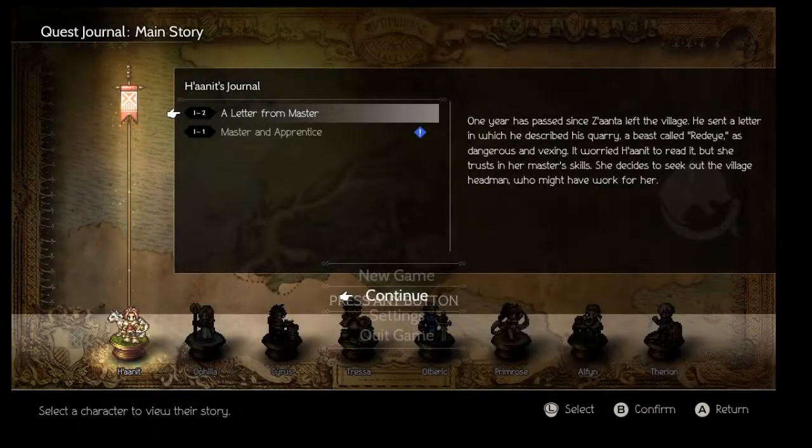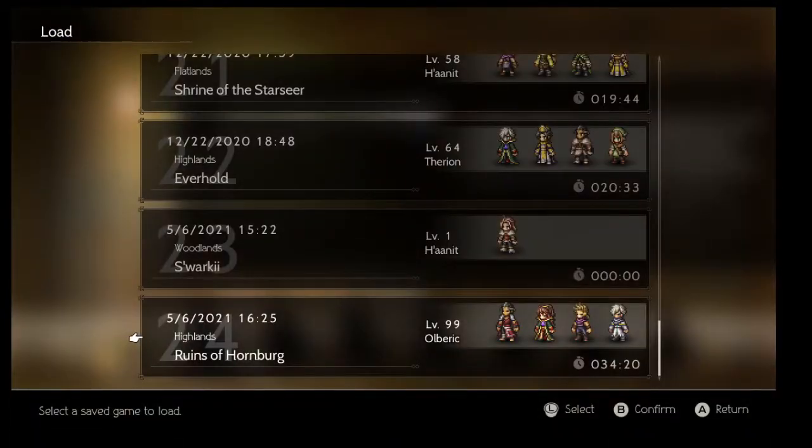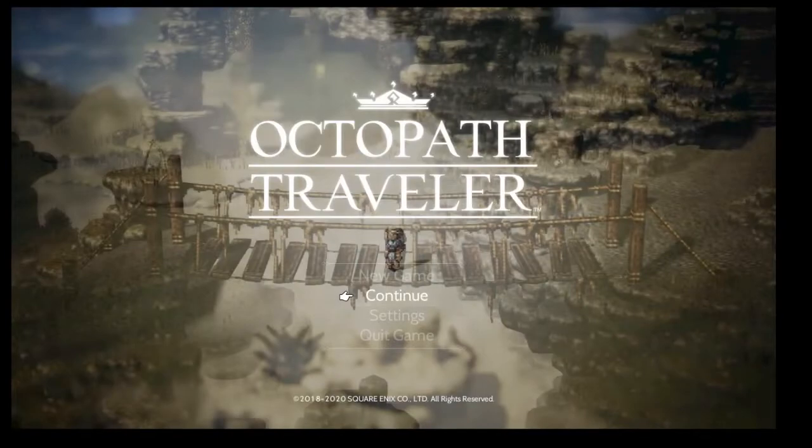I'm only going to show this glitch just to show how to teleport and fast travel out of the Galdera room on Nintendo Switch or without using mods. So hit continue and you're here. This is the file I want to teleport out of the Galdera room — hit yes. I believe I also go back to here as well.